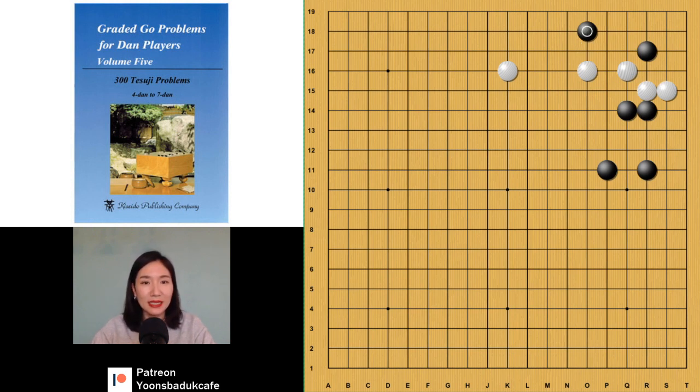But we have to see — I told you black's move was a mistake, but white didn't punish. That's a mistake too. So what can white do? Cutting here — and like this. That's it. So now the three black stones are dead — you cannot connect anymore.